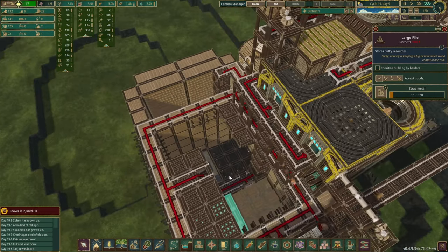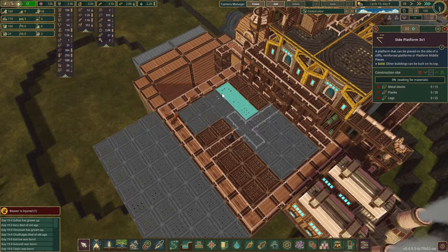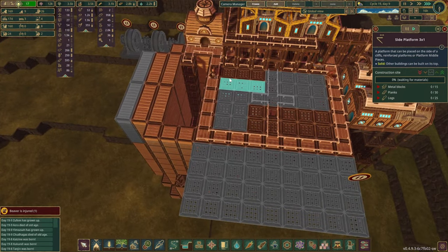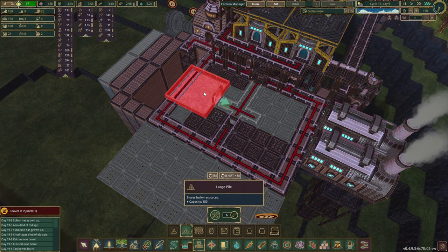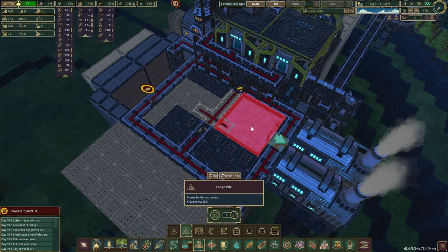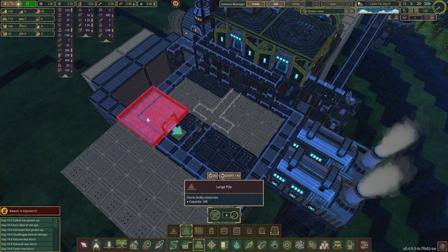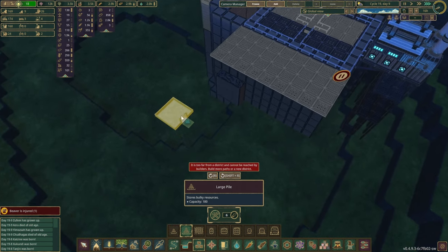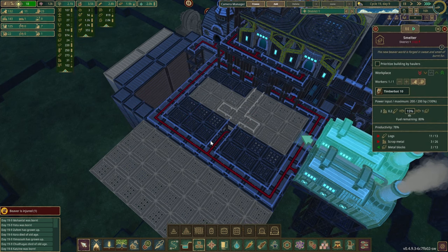We don't mind the items we have in here right now — we just need them for a little while. At the top, the plan is to place a few more areas where we can hold — not really sure if we want metal or scrap here. Two scrap holding facilities gives us 360 — might be enough. But it would be good to have another one here, and then maybe a couple of metal ones after that. Let's do this one scrap and then we can start building more smelters.